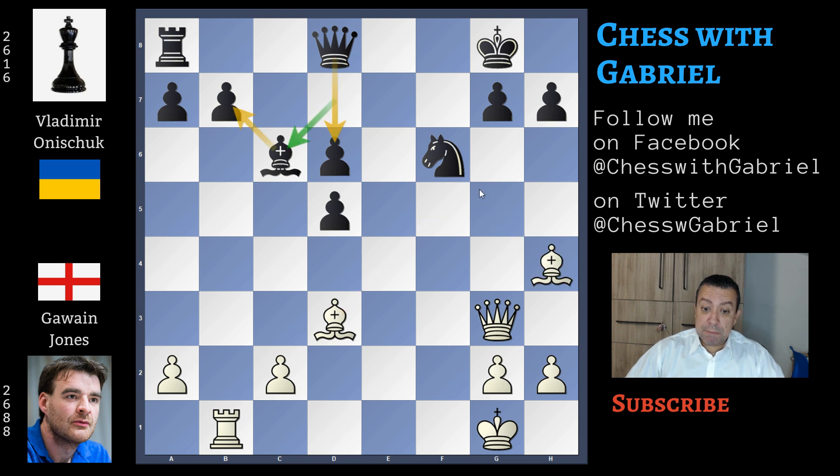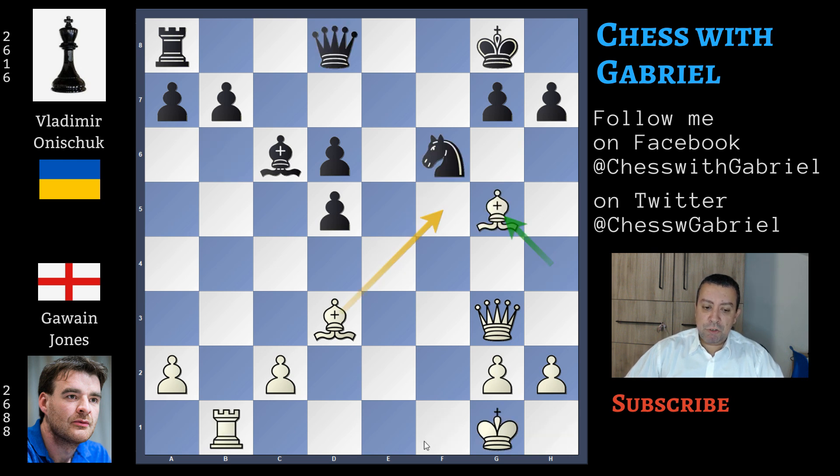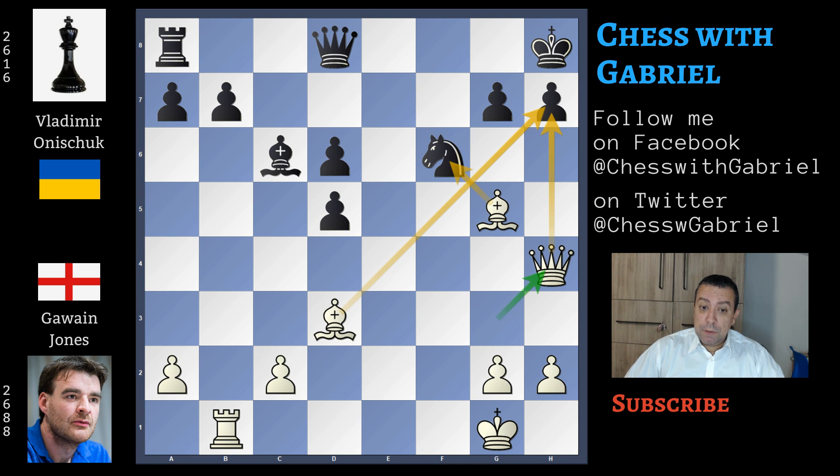With bishop to g5 the game is now original and equal, because Muzychuk played bishop to f5 but bishop to g5 is a bit better. In this position it seems that rook to f1 is a good idea but it doesn't work because the queen can move away with check. Queen to b6 with check, king to h1, and after knight to e4 there is some advantage for black. So we said bishop to g5 — the game is now original. With king to h8, black's idea is to unpin this pawn, but this is a mistake. Probably a6 and bishop to b5 is the best idea for black — let's remember that black is two pawns up, even if the game is equal.